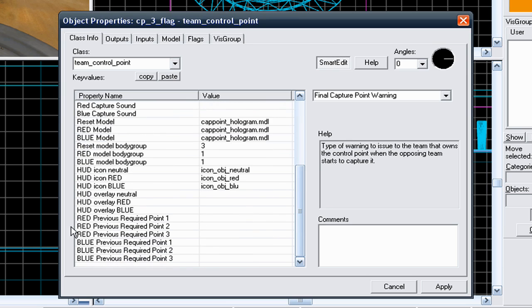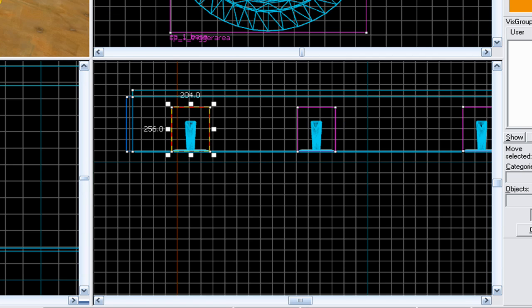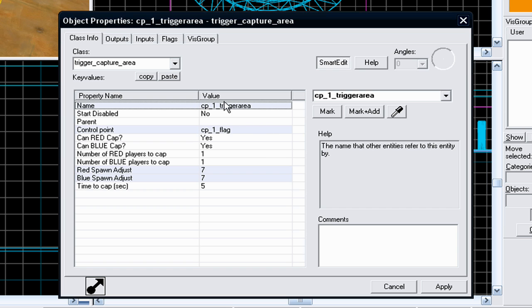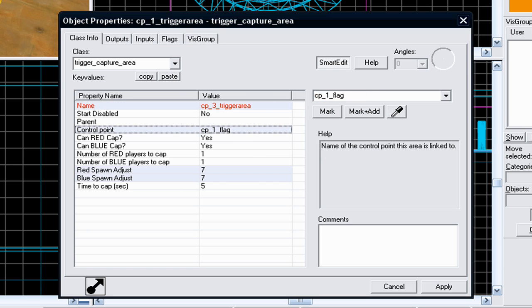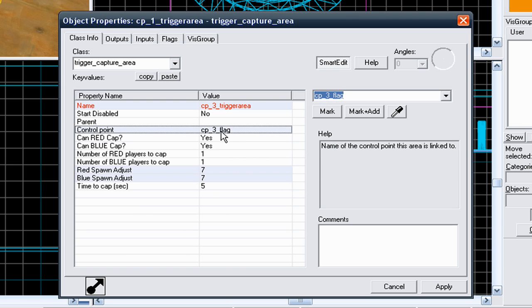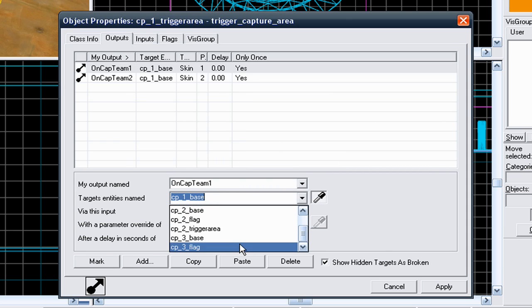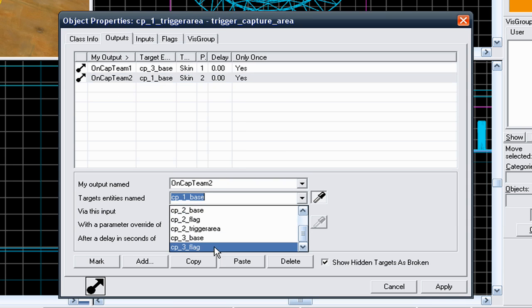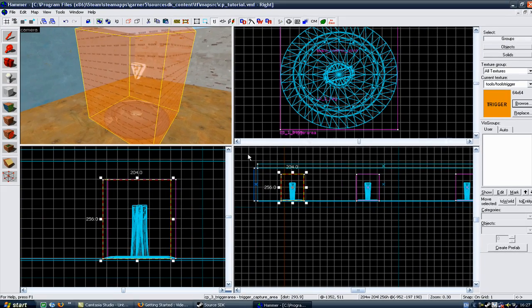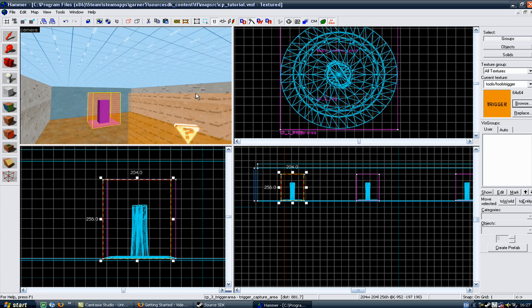With the capture point warning and previous required points covered, apply that and cancel. Go to your trigger area and change it from CP1 trigger area to CP3 trigger area. The control point you want to relate to will be CP3 flag. Go to your outputs and change it from CP1 base to CP3 base, so it changes the skin when this control point is captured. Go to the second output and do the same, then apply and cancel.